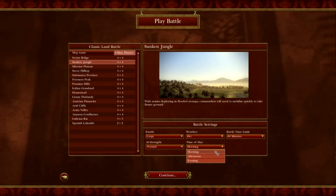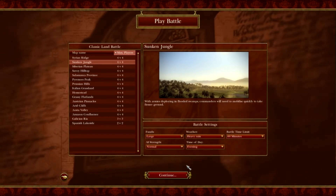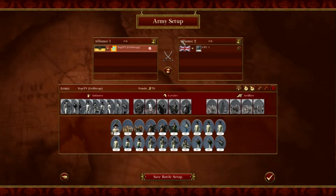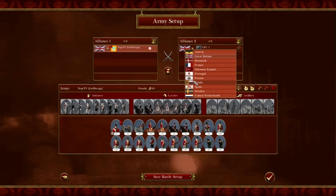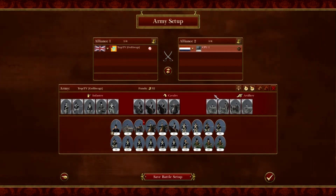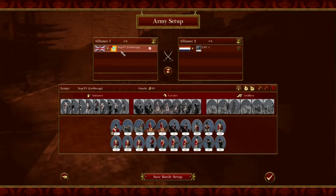Time of day we'll choose evening, and we're going to choose heavy rain - that'd be pretty cool. For faction I'll be Great Britain again, and we'll be against Netherlands. When we increase difficulty I'll go for France because they have some of the best units in the game along with Great Britain.